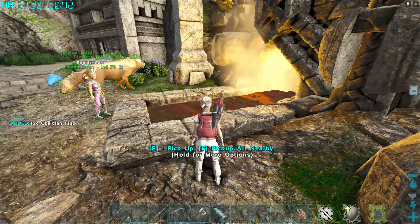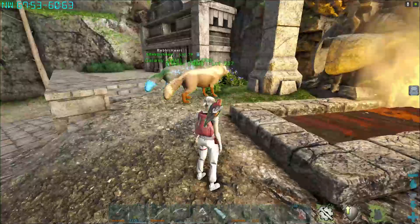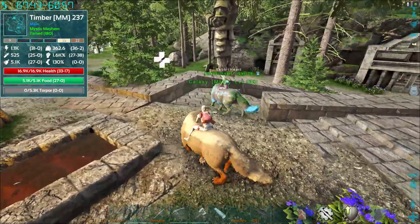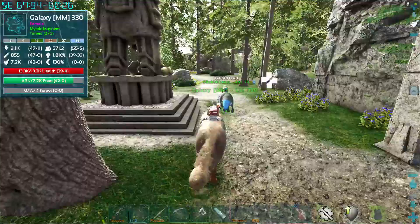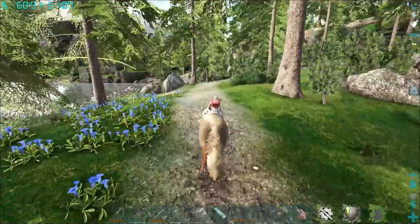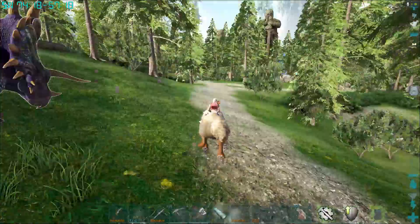We don't know what you can use the pure gold ingots for yet. I'm thinking the map is not complete, even though it pretty much is. I don't know what Nicadus has in mind, but we'll show you why you need to craft those things here. We're going to go over to the blue obelisk and show you that when we get there.